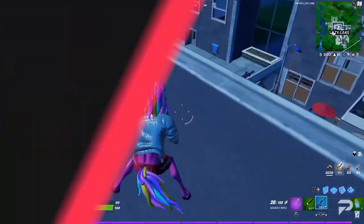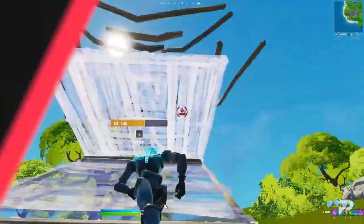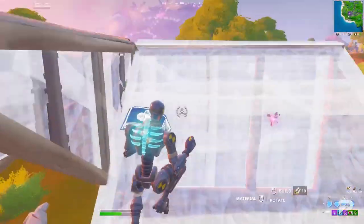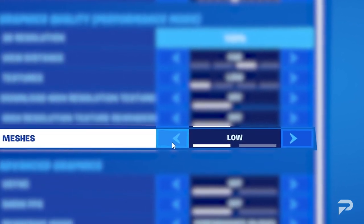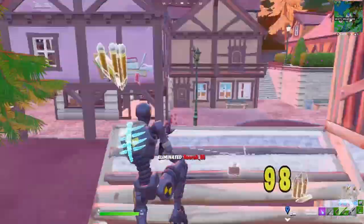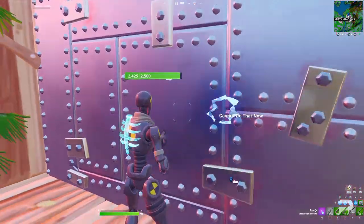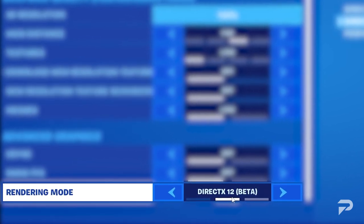Meshes is something we need to talk about. With meshes on high you do not have mobile builds, but testing showed that putting meshes on low helps your game run smoother, and most top-tier players have switched over to it. If you don't have the best computer, you're most likely going to have to run low meshes. Low meshes gives you a smoother feel, and that's what we're chasing. No new rendering modes this update, so stay on performance mode alpha - it's the best for right now.